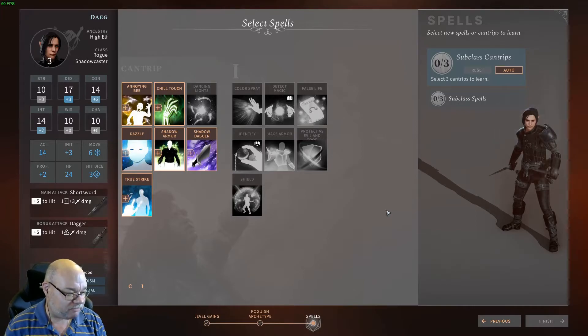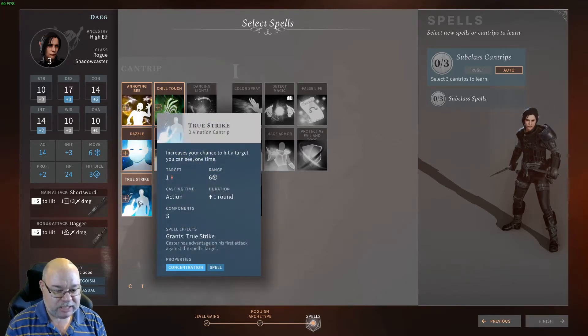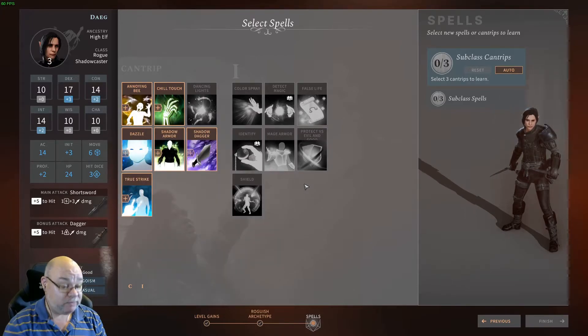As a Shadowcaster we get three cantrips and three spells. The cantrips I'm going to recommend: True Strike is the most important one. What this is going to allow you to do is give you advantage on the first attack against your opponent. It is an action, not a bonus action. But you're dual wielding, so you can attack as a bonus action with your off-hand. So you can cast True Strike and then immediately attack with your off-hand, and that gives you advantage — which means, even if you're out in front of an opponent by yourself, you will be able to do a sneak attack on them.